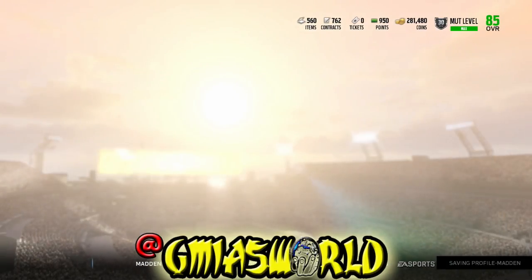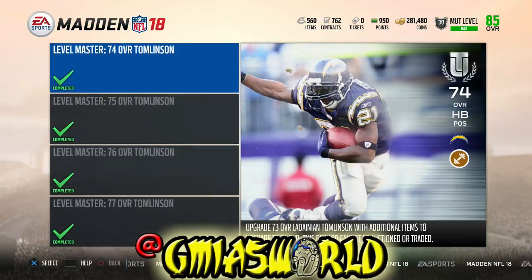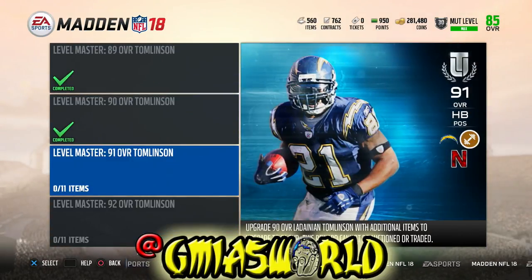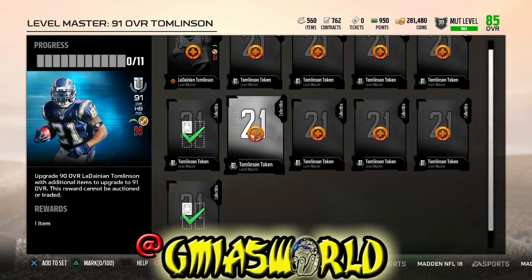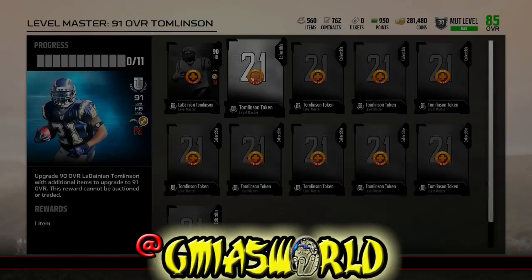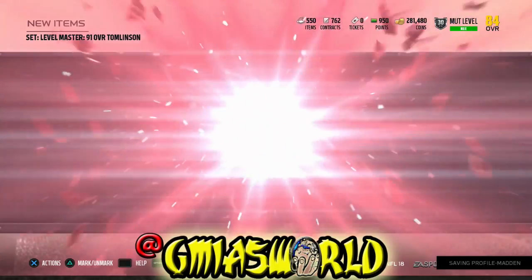We're going to jump over to the far right, look at upgrade sets, and then go over to the master sets. We're going to open up level master Tomlinson. You can see we're 14 of 16 right now, and we're one away from the 92 overall. We're going to jump into this level master right here, put these tokens in, and we're going to add these 10 items in there. Then we're going to add this to LaDainian Tomlinson and get the real 91 overall LaDainian Tomlinson right there.